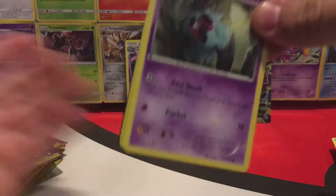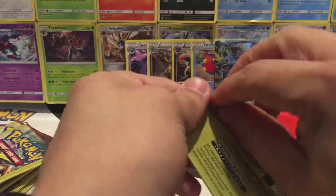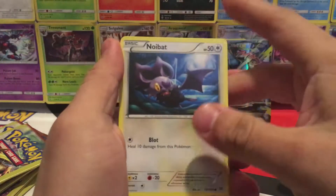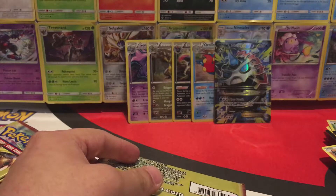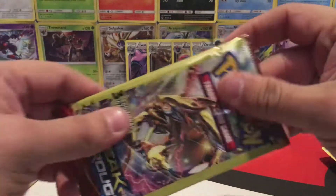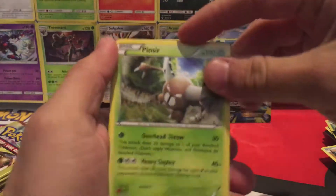Okay, we have a Woobat, River's Hollow, Giovanni's Scheme, and a Fracture. Next: Noibat, Piplup, and a Stunfisk. Give me a second guys — sorry about that, somebody was knocking at the door. Okay, keeping things going: Cyndaquil, Staryu, and a Pinsir.